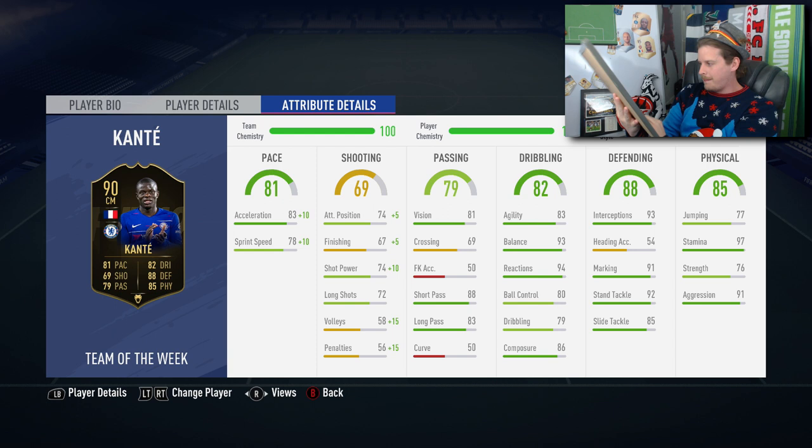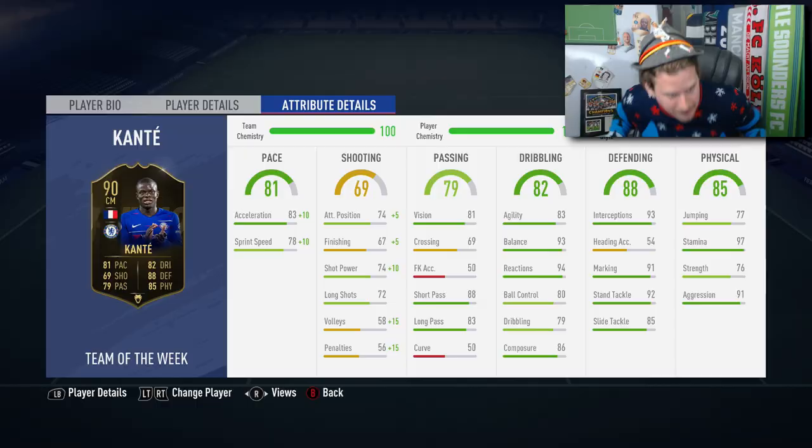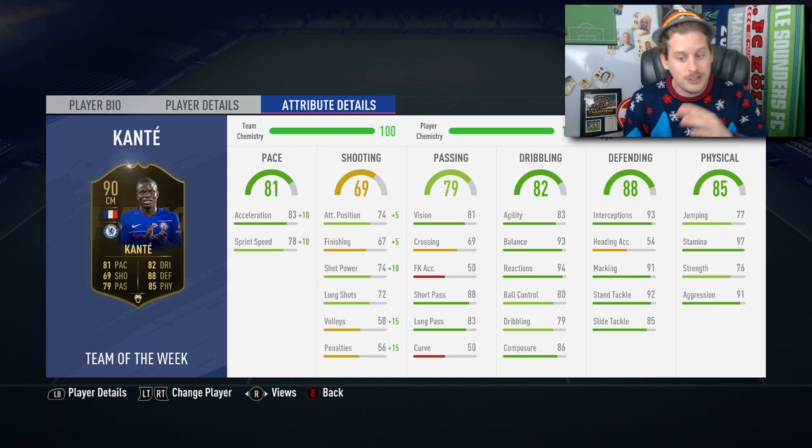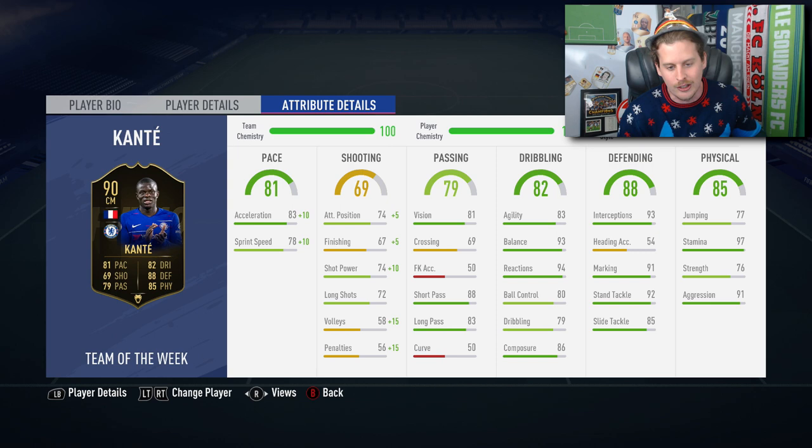I want to shout out FC Bayern — they sent me this ugly Christmas sweater, which might be one of the best I've ever received, I'm not sure if I'm ever going to take it off. The 90 N'Golo Kanté has defending stats for days and 97 stamina — probably the most true-to-life stat he has. It's been said he could play two or three matches consecutively and not lose a step.